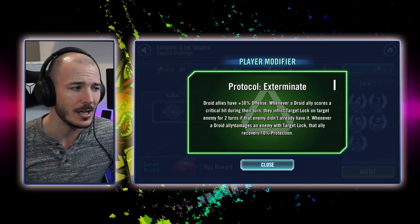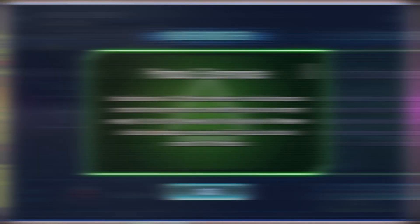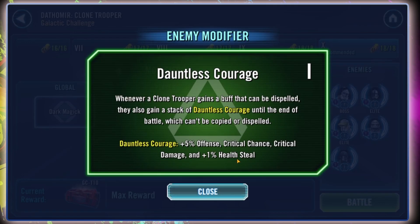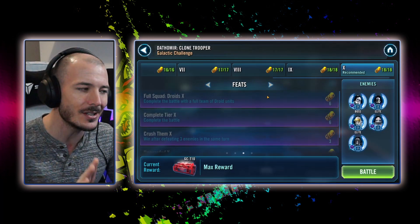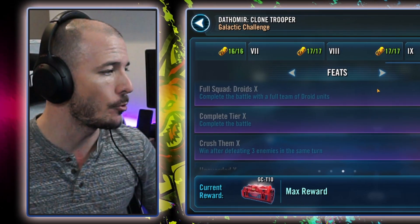The player modifier is Protocol Exterminate. Basically, it gives us additional offence and it spreads a lot more target lock. It's not massively useful, although I do find the target lock spreading to be a little bit useful. The enemy modifier is Dauntless Courage. Essentially, whenever they have buffs that can be dispelled, they gain a stack of Dauntless Courage, which is stacking their offence, crit chance, crit damage and health steal throughout the game. It's not too much to worry about — this one is actually relatively straightforward, relatively easy on the Heol, just like Preparation H.